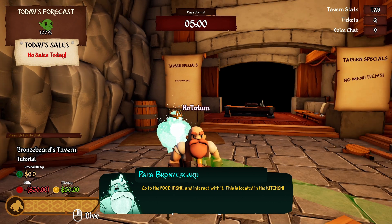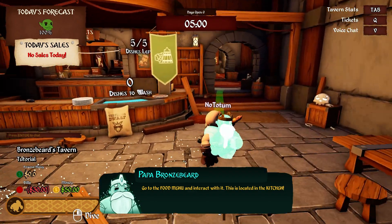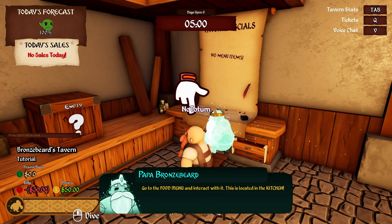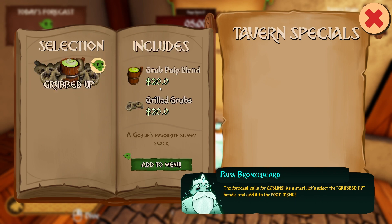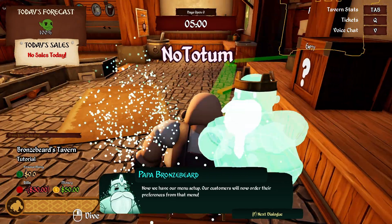Go to the food menu and interact with it — this is located in the kitchen. Where is the kitchen? Oh, I've got a green line on the floor making it easy. The food menu — no menu items yet. The grub bundle looks delicious! The forecast calls for goblins, so let's select the grub bundle and add it to the food menu — 20 bucks. Excellent, let's exit the menu.